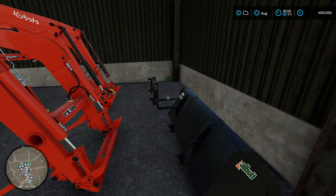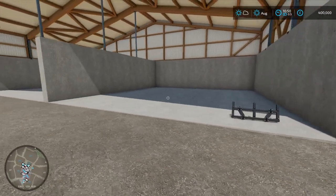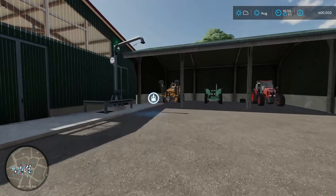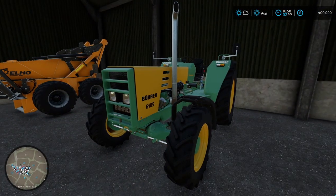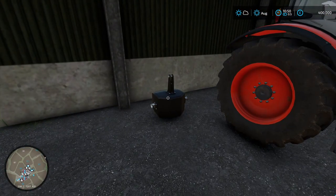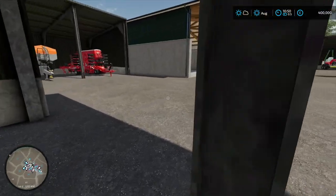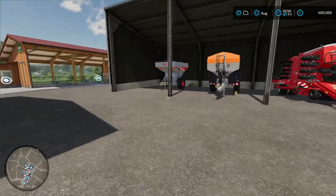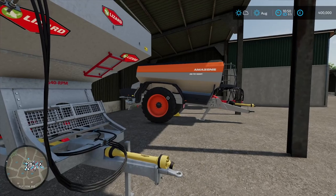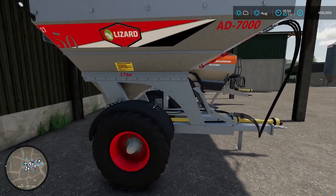Right here we have our attachments — our front loader attachments for the Kubota tractors. These can be used for any tractor with a front loader, so I just have them sitting here. We have our bale spike because I'm going to be loading bales into the bulk storage places. Over here we still have the stone picker. I moved one of the weights over here. Right here we have the M6 Kubota tractor. I've swapped out the spreaders — I have one right here. Both of these can do lime and fertilizer. This smaller one is for the smaller fields because it's shorter and easier to maneuver around.